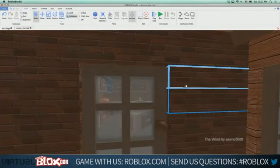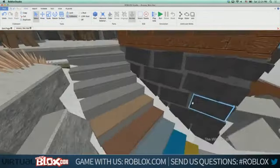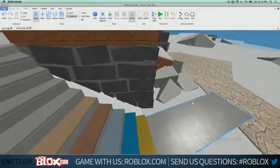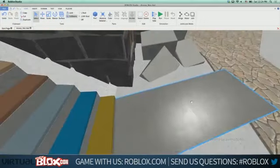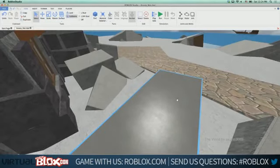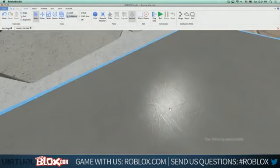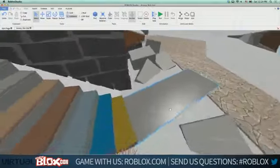We liked the slight color variation in cobblestone so much that we decided to slightly update the existing brick material too. It now has a bit more color than before, so games using brick will look slightly better. The mortar is also improved — it no longer takes the part color. The final new material is metal. We had diamond plate and corroded metal, but a lot of people just wanted a plain sheet of metal.